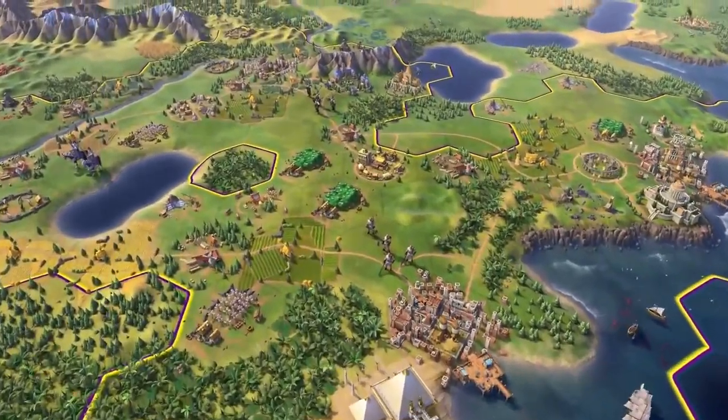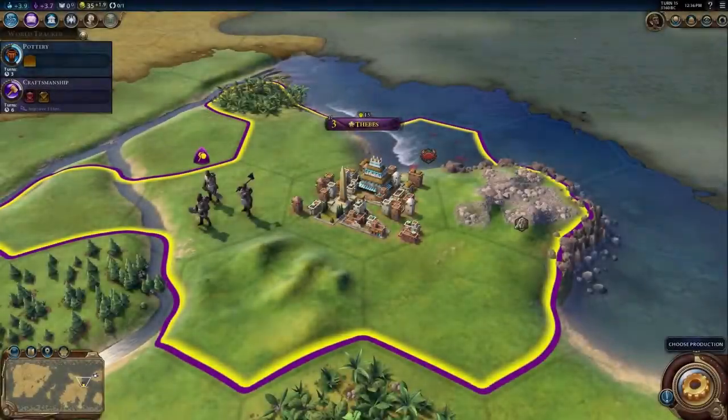In previous Civilization games, these improvements were built by workers and took multiple turns to construct. In Civilization VI, workers are replaced by builders.